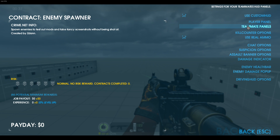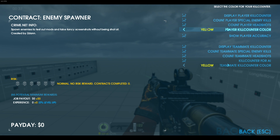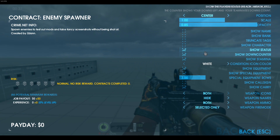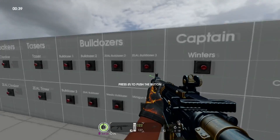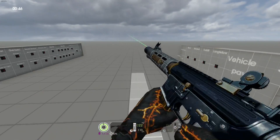Going into the customizations — I couldn't have made this top five without Wolf HUD. You've got your player panel, use custom HUD, teammate panel, kill counter options, and you can change the colors of all that. If I want my stuff to be purple, just change it — there you go, you can see the purple. 'Use real ammo' shows the ammo left without counting rounds in your current mag. You've got chat options, suspicion options, scale, assault banner, and damage indicators. Throwing in a bulldozer — you can see the damage indicators pop up.